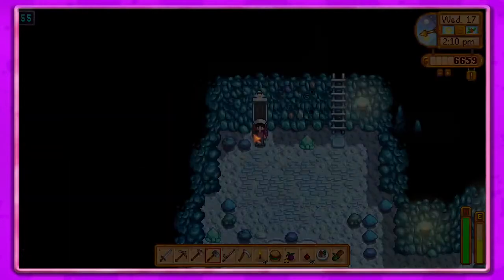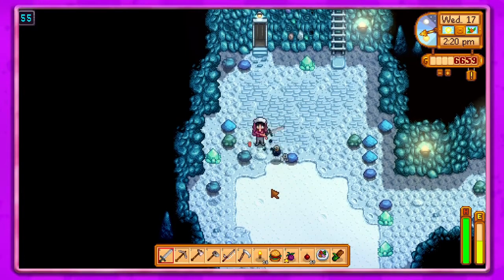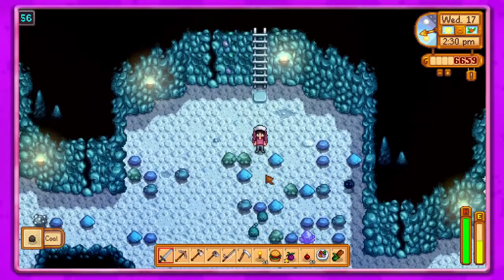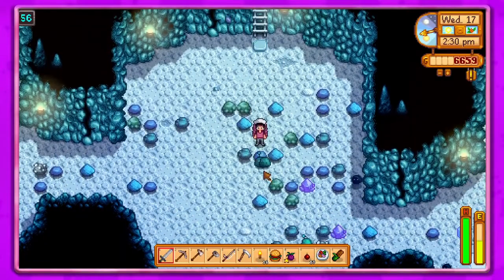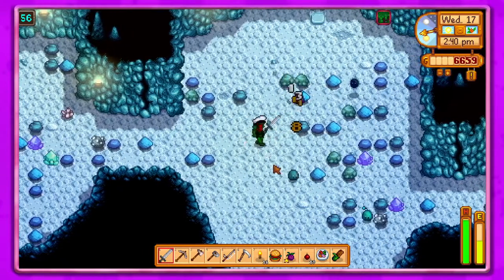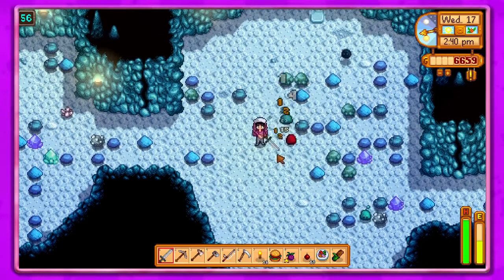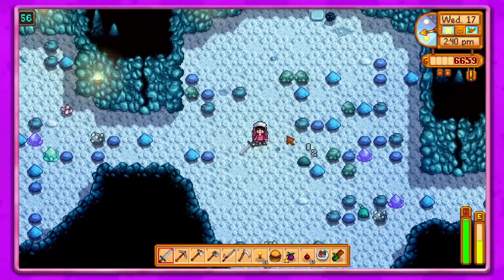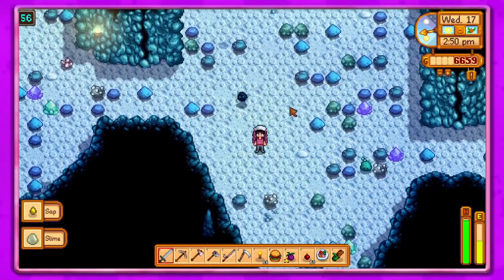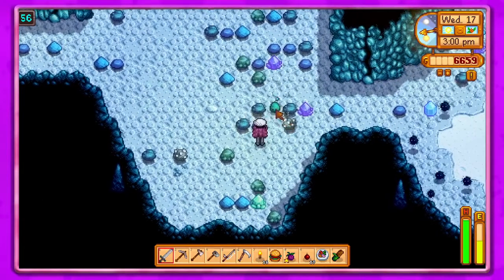Let's see what we can get up to down here. Let's go to floor 55 — and right off the bat, there we go, awesome! I need frost jellies though — I don't know where they are. The dust sprites aren't too bad, it's the slimes I don't like — they're annoying. I think everybody thinks slimes are annoying. There we go!